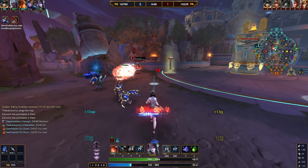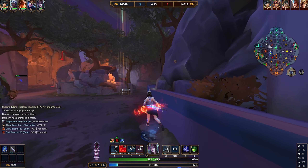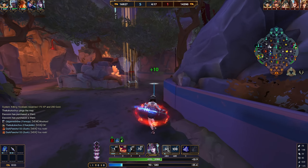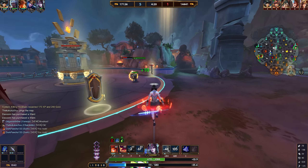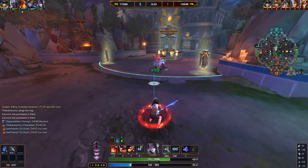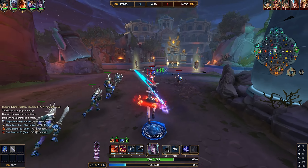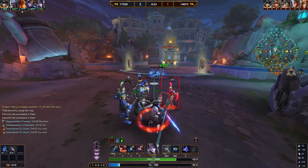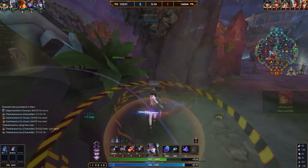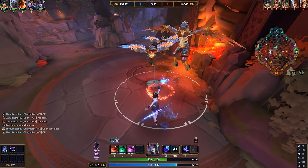Moving forward — Sigil Mastery is her first ability and what I typically level first. It's a circle on the ground with two parts: an inner circle and an outer circle that trigger in close relation. The smaller inner circle fires first, the larger outer circle second. Both deal decent damage, but hitting the second outer circle has a special additional effect.